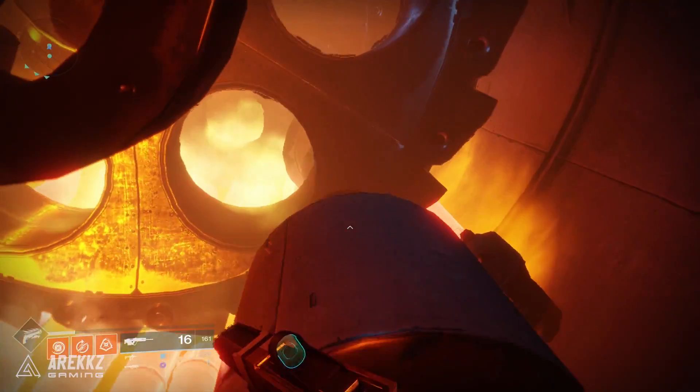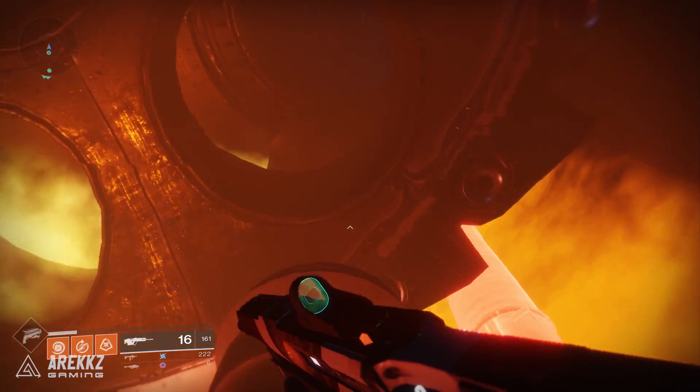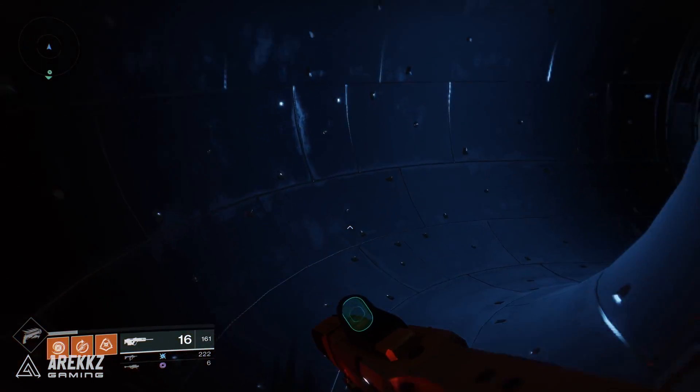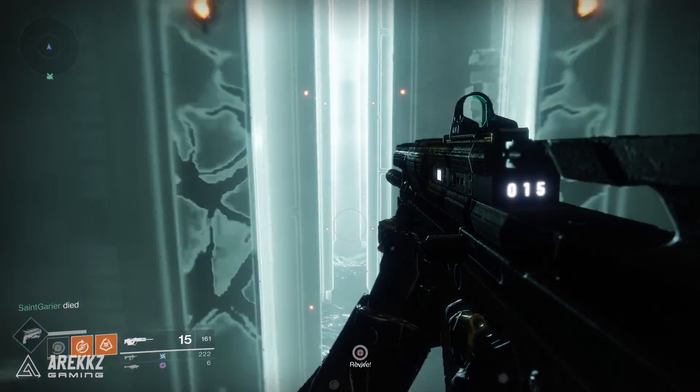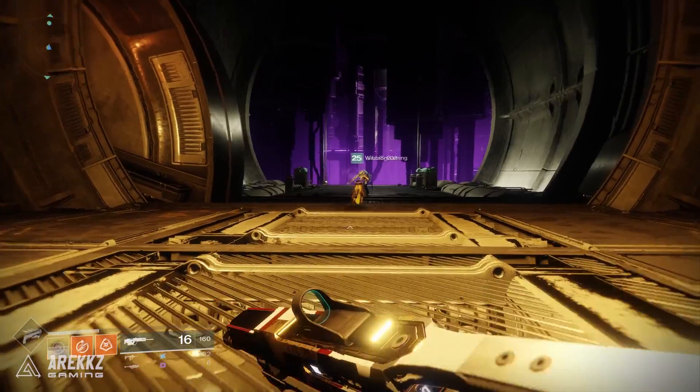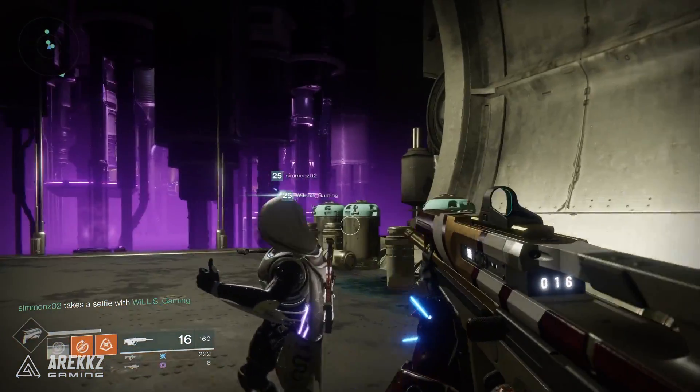To begin with, you load into the Leviathan raid once again, only this time you enter through the door in front of you and work your way through a number of corridors, jump through what looks like an engine room, and get flung through a pretty epic gravity waterfall. Eventually you'll end up in this mysterious purple looking room — this is your first trial.